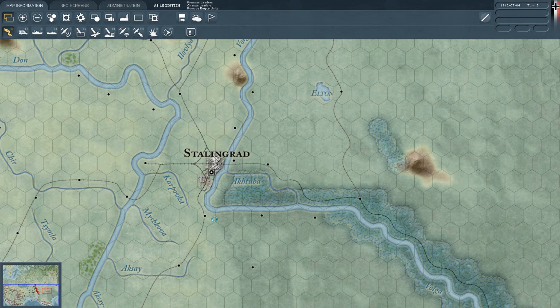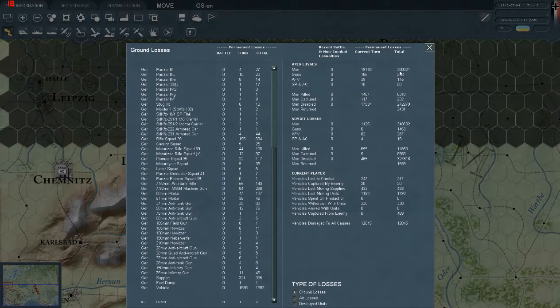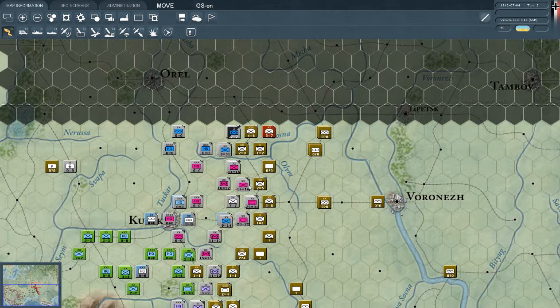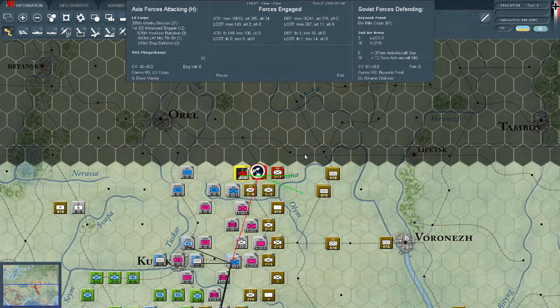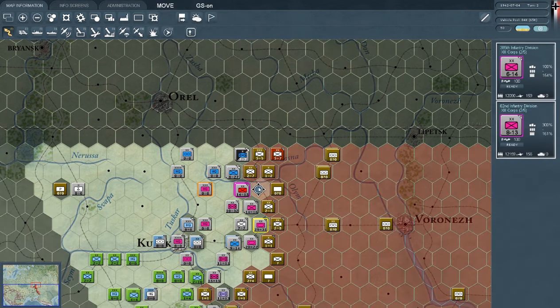I wonder if there's a search function — if anyone knows, leave a comment. Tank of Doom, you're welcome to comment. Our losses are extreme, but the enemy's losses are also pretty bad. We lost 19,000 men apparently in this turn — to attrition? It's probably due to attrition. These guys are getting really annoying, so I'm gonna push them back again. And they held — these little bastards. What about these guys? They held again. What the hell, how did they hold there?